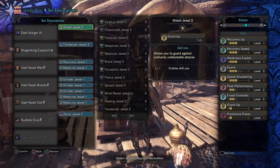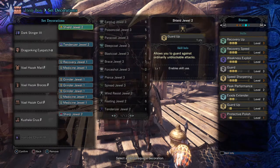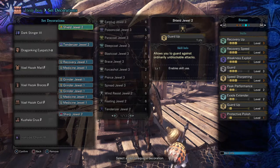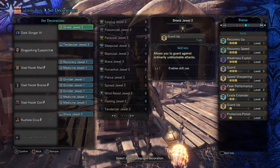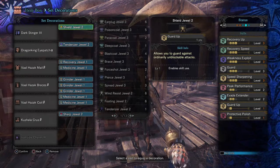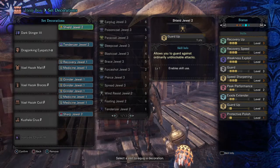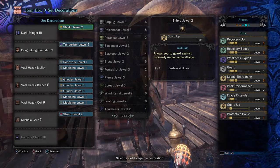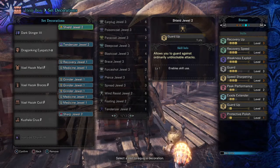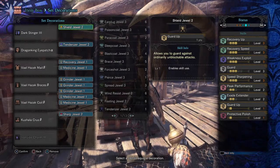For the regeneration of your health, it will be a combination of the health augmentation on my weapon, Recovery Up level 3, and Recovery Speed level 3. We also have the Vaal Hazak set bonus added in, which will regenerate health past the lost recovery point, so you'll be constantly recovering while on the go. The only skill left is Speed Sharpening level 3, which works in conjunction with Protective Polish — the two combined allow you to sharpen your weapon in less than a second, giving you constant white sharpness on the go.